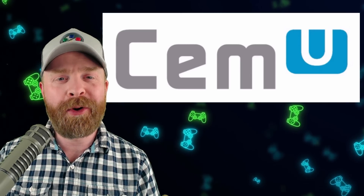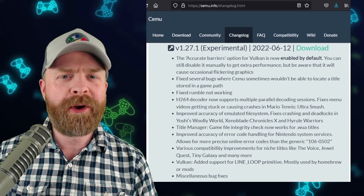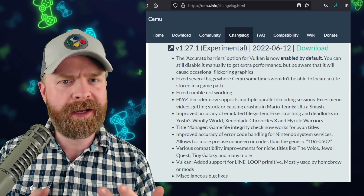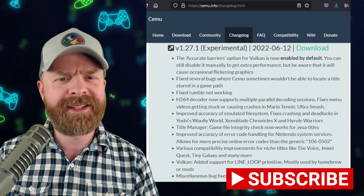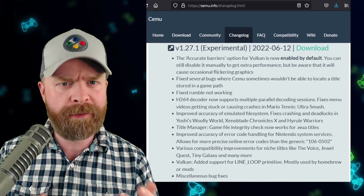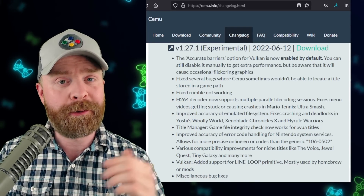We'll kick things off talking about Wii U emulation on PC with Cemu. Cemu just released version 1.27.1. It's worth pointing out that version 1.27.1 is considered experimental — some things might be broken, some things might not work as anticipated, but I do think it's worth checking out. The accurate barriers option for Vulkan is now enabled by default, so if you are having issues with performance, you can shut it off and hopefully that should speed some things up.